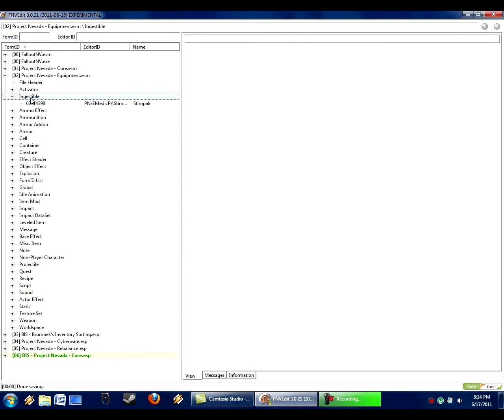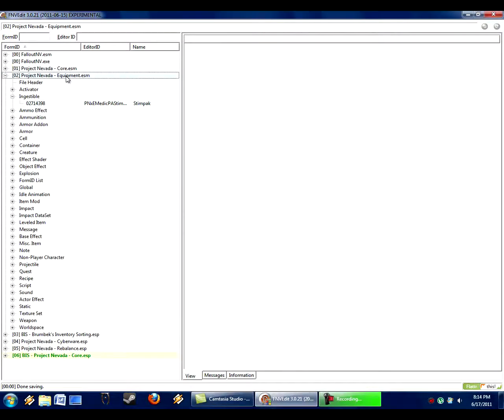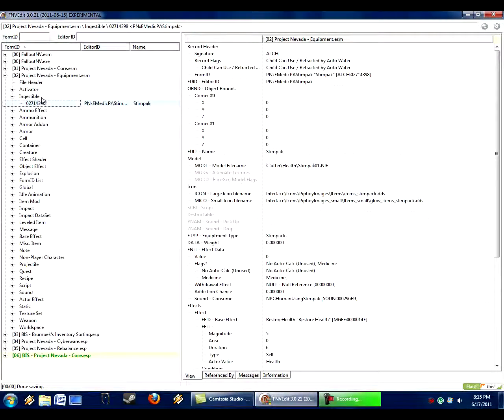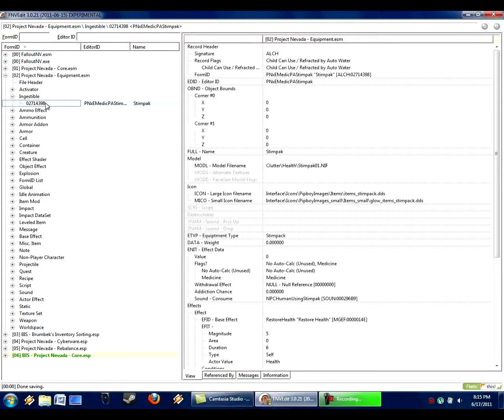So we're going to click on this. The first thing to remember is always to copy it into a new ESP. Sometimes I get ahead of myself and start to rename it — I could click Edit and change it right there, but that's going to change it in Project Nevada Equipment dot ESM, modifying the actual original Project Nevada mod. What we want to do is just modify the compatibility patch, because it's bad form to edit original mods like that. I want to make a separate compatibility patch.